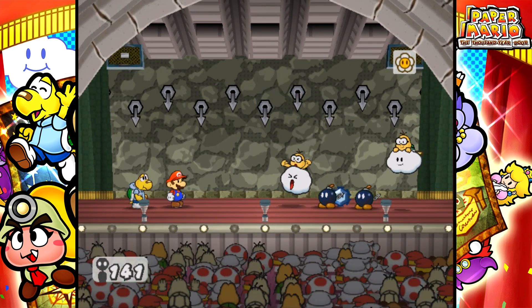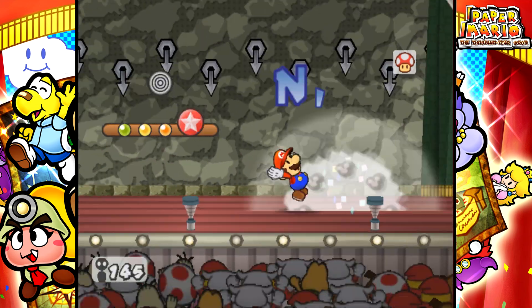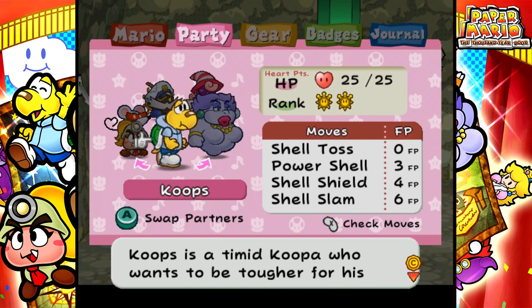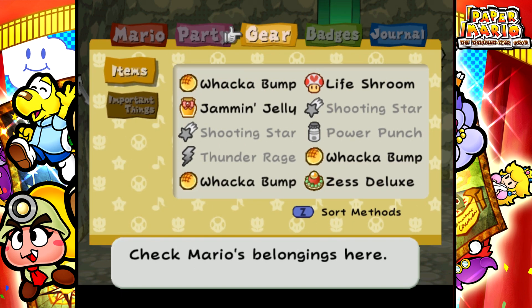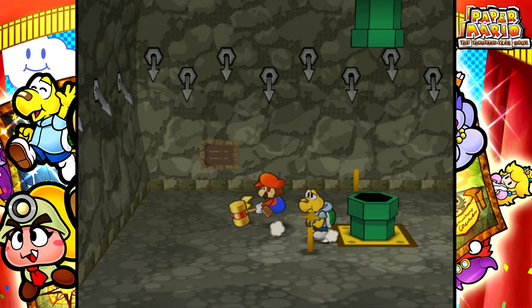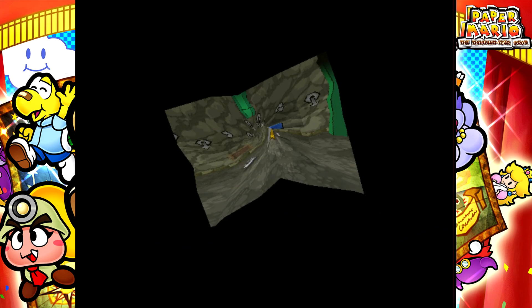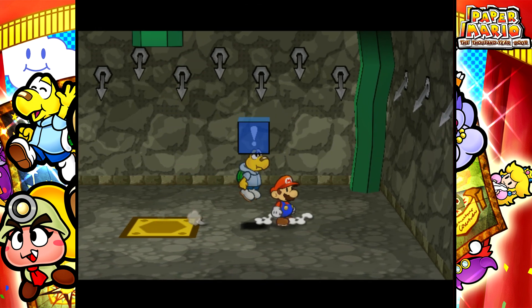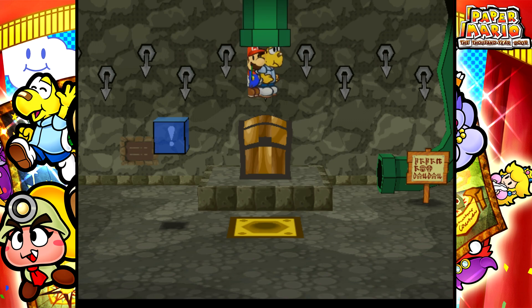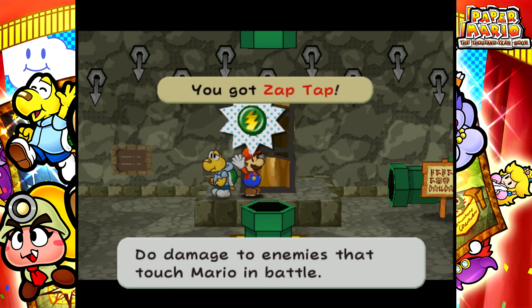It turns out there were character sprites made for all of the original Paper Mario partners — the original eight — and they're actually in the game's code. But only two were clearly used in the final version: Paracarry at the very beginning of the game, and Lady Bow at the very end of the game. I really would have loved to see all those guys in this game. Their sprites look great — definitely a high-quality sprite update compared to the first Paper Mario.